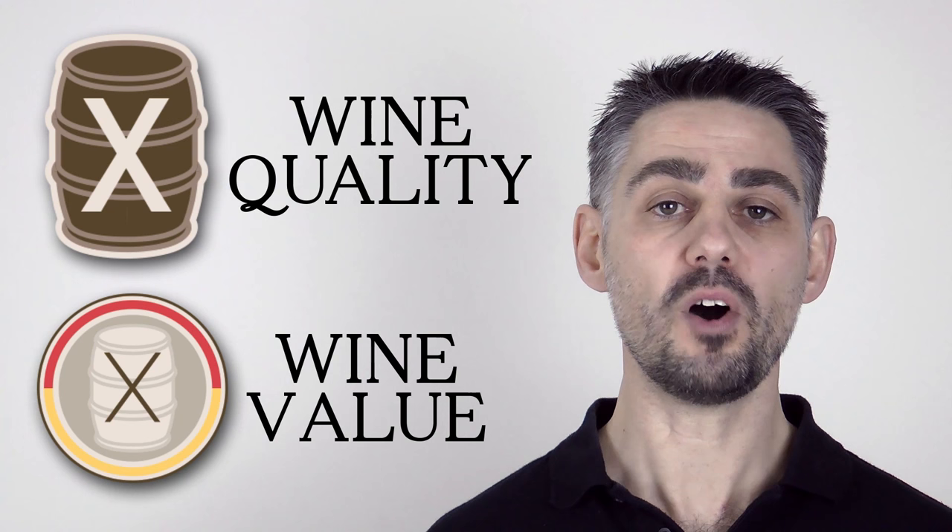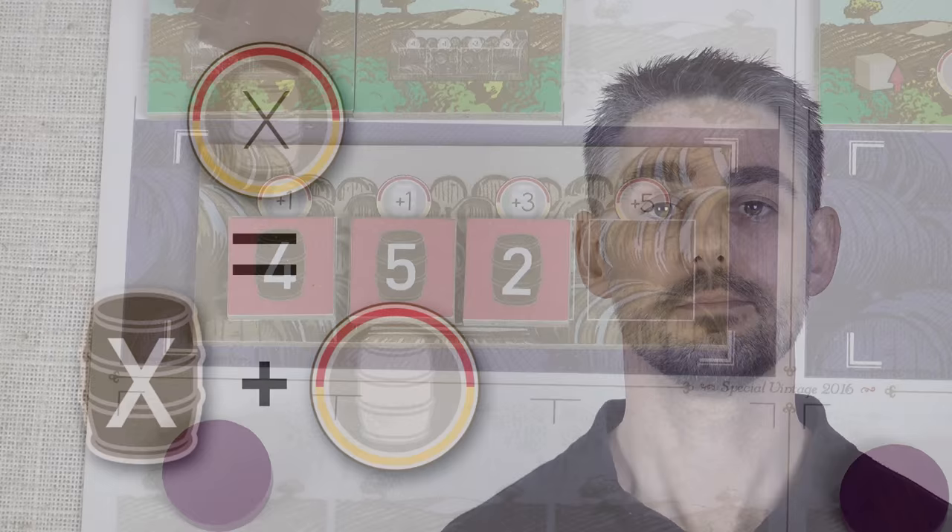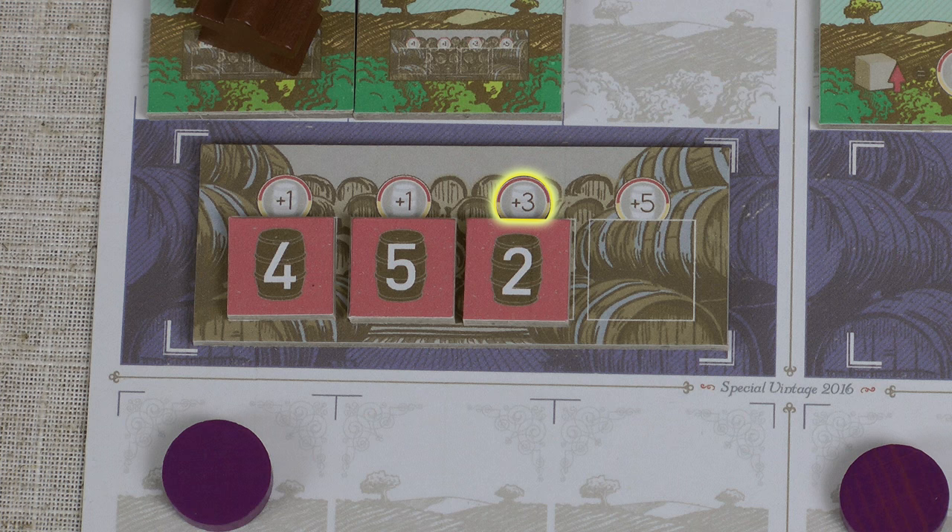Apart from end game scoring, the actual quality of the wine is never used during the game. Instead it's the wine's value which is important. The value of the wine starts off at the quality plus any modifiers shown in a circle icon. For example, take this quality 2 wine stored in my cellar — notice the plus 3 above the space. This icon means that the value of this wine is 3 higher, so whenever I use this wine for selling, exporting, or presenting at the fair it's considered to be value 5.